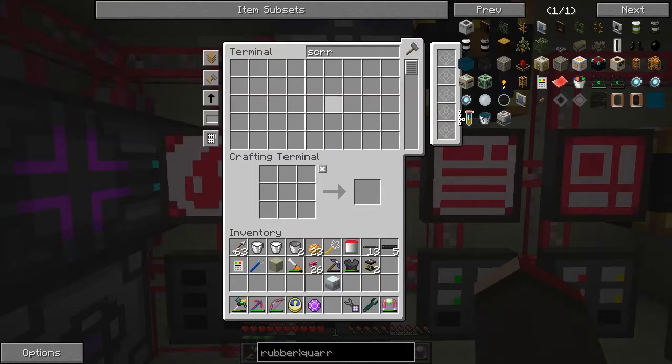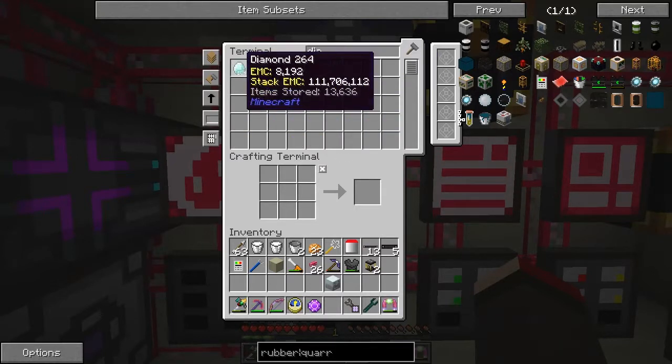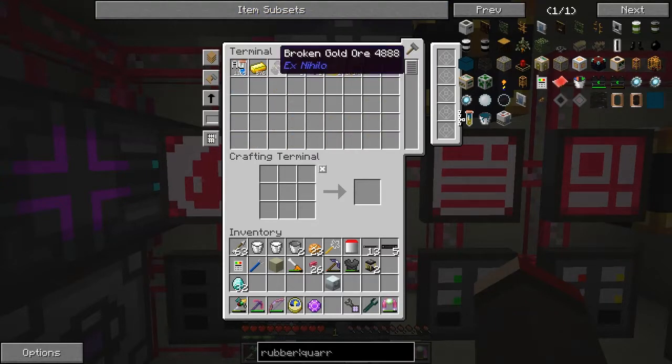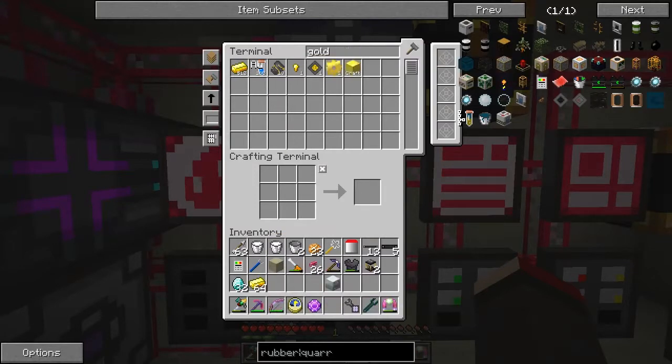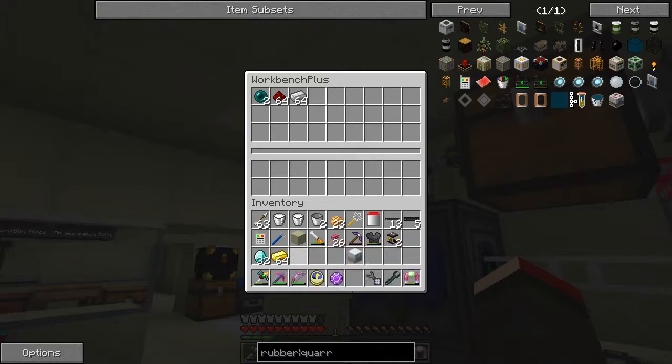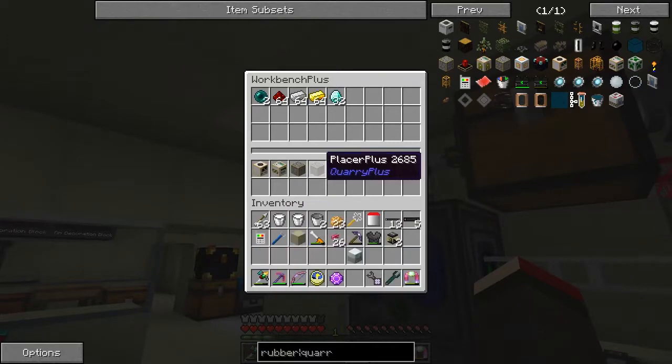32 diamonds, half a stack of gold — I'm going to take a stack just in case. Iron — that was a stack of ingots. Redstone, I think 16 — we've got plenty for a stack. And then ender pearls — we need two. There's a noisy lorry going past. Let's put those into there. It doesn't really matter if we actually have too much stuff, because you can also do placer plus and breaker plus. We really just want the quarry plus to be made.